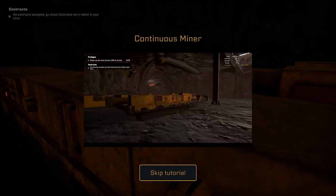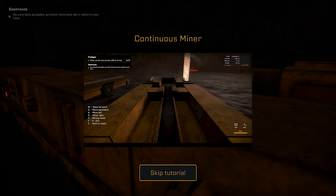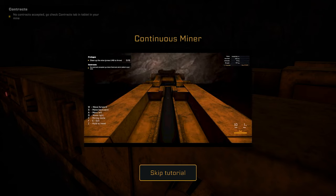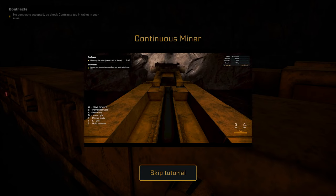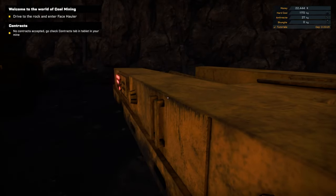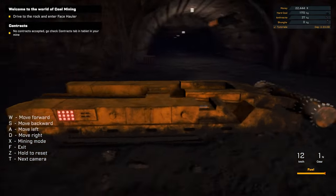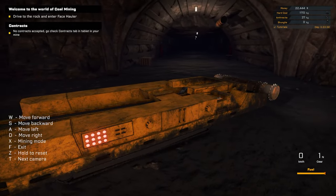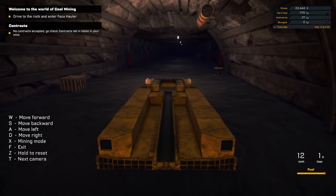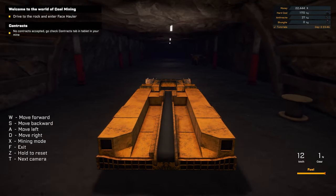Alright, so how do we drive this thing? We'll head to a wall. Mining mode - okay. What do we do with the rock? Wait for it to start up. Right, let's go. I guess we'll go this way. Mining mode. I don't know if we need to connect the truck to it first. Drive to the rock and enter the face hauler - yeah, so we won't need to start it just yet.